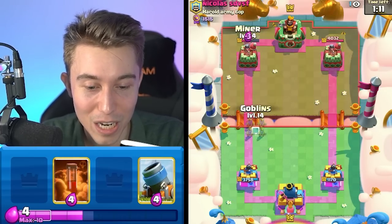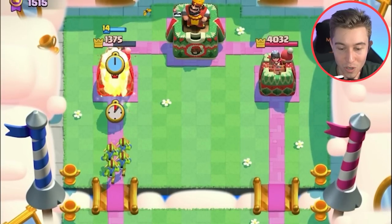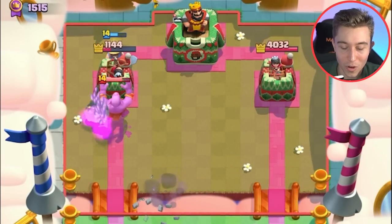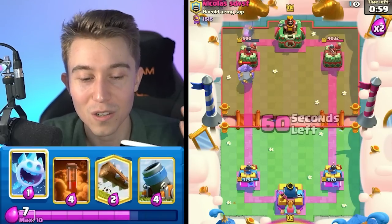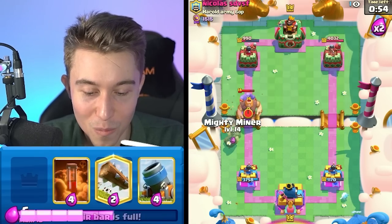He might take our right-hand tower, so I'm gonna go in for Goblins here with a Miner and force out a Bowler so I can cycle back to Archers when he goes in for a Balloon on the right-hand side. He's gonna overspend with the Bowler and not have enough Elixir to go in for his Balloon immediately, so we should be able to afford a decent defense with Archers, Ice Spirit — the works.